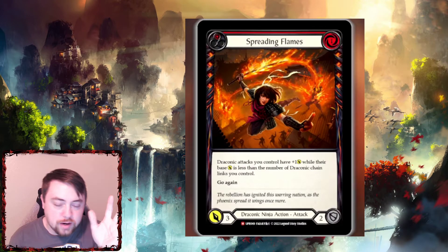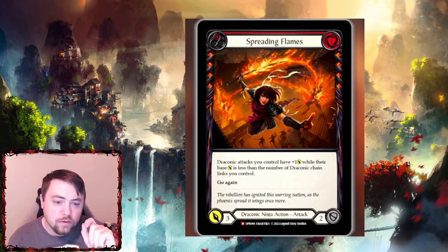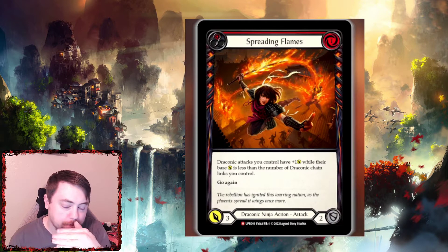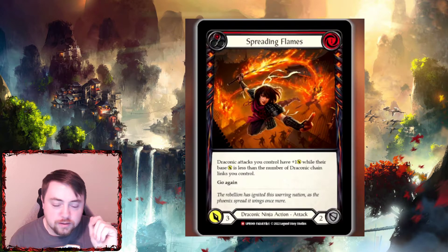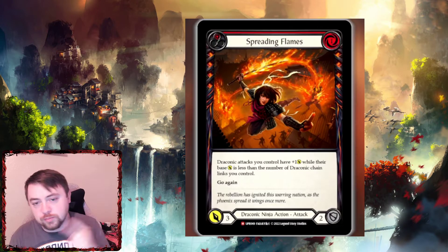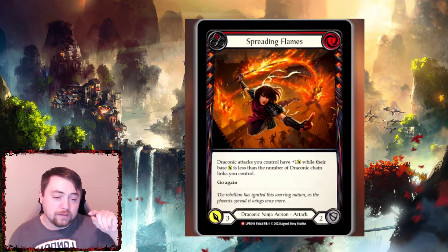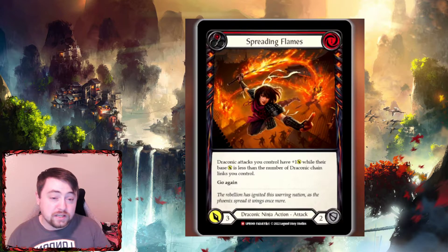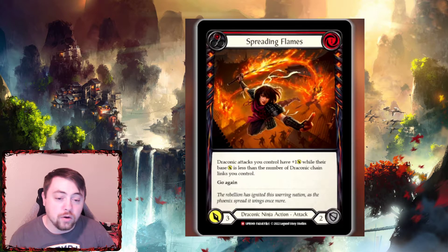Then you have Spreading Flames — this is going to be one of the biggest drivers of the deck. This and Inflame are going to be two of the best cards you can play. There's a reason this is a majestic. Draconic attacks you control gain plus one while their base attack power is less than the number of draconic chain links you control. It's basically going to buff all of your cards. If you play this on the first chain link, most of the time basically all your attacks are gonna be buffed plus one. The last video I showed a 43-damage Fai turn that started with this card — you play Spreading Flames, then Inflame, then Phoenix Form and Inflame. If you combine this with Heat Wave to give your Phoenix Flames plus one, and then play Spreading Flames, your Phoenix Flame is going to hit for three. It's a driver to the deck — one of the best cards you can play for those crazy go-wide turns.